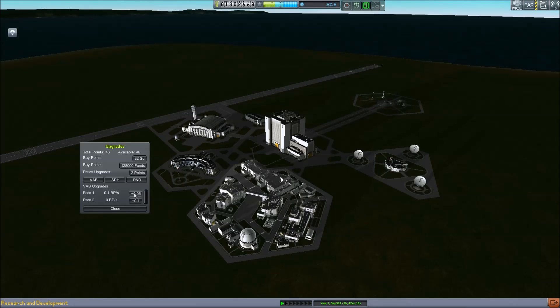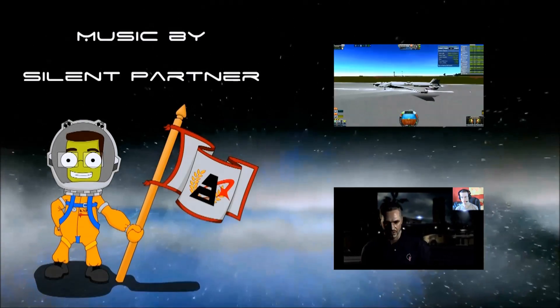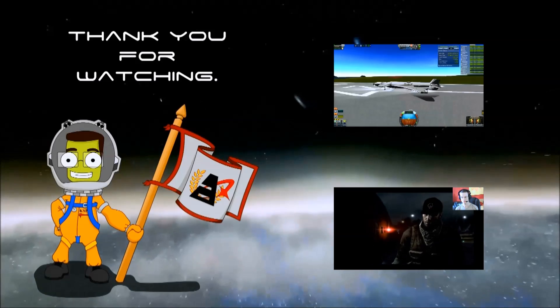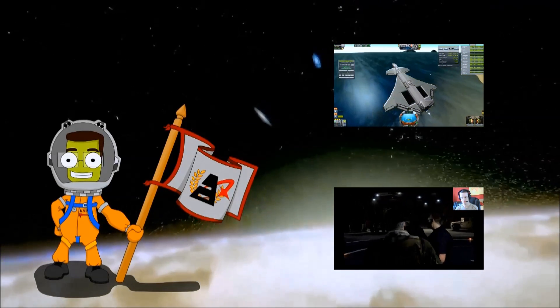I hope you guys liked the status update of the series — we're almost caught up. There are still surveyor missions missing so we can start mapping the planets again, and we have to start building bases for Mun, Minmus, and other things. Of course we have to send missions to Moho and Duna. My name is Antilles — until next time, we'll see you next time.